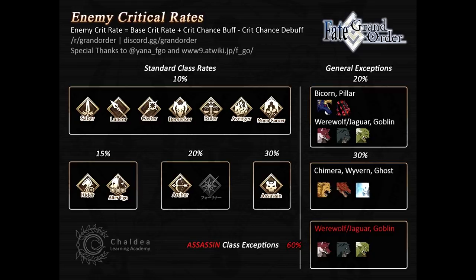There are exceptions listed on the right. Bicorns, Demon Pillars, and most Werewolves, Jaguars, and Goblins have base 20%. Chimeras, Wyverns, and Ghosts have base 30%, and by far the worst are Assassin-class Werewolves, Jaguars, and Goblins, who have base 60% chance to crit.